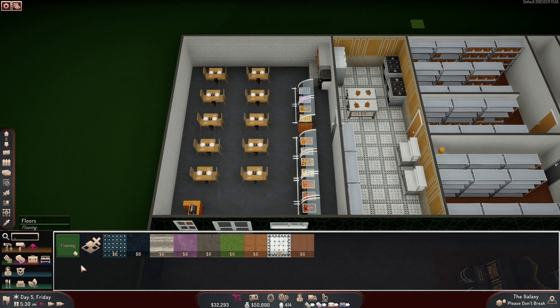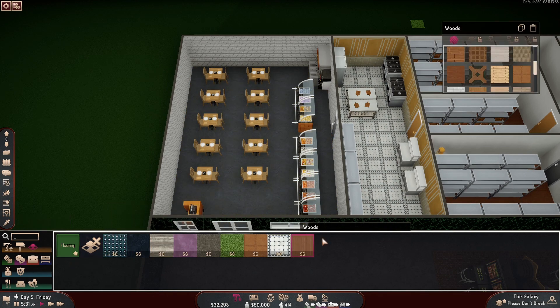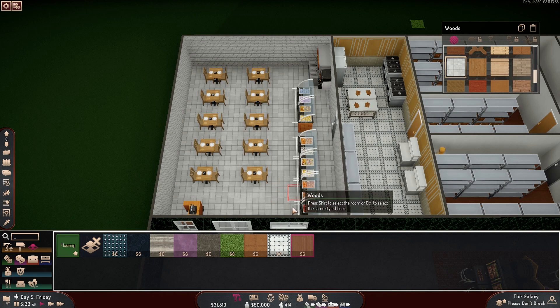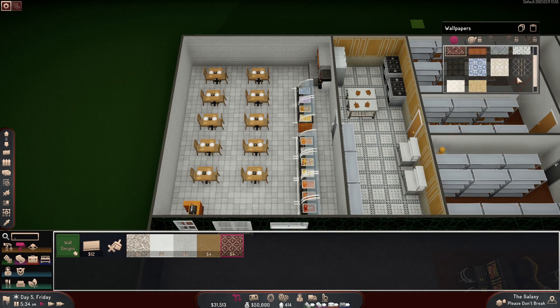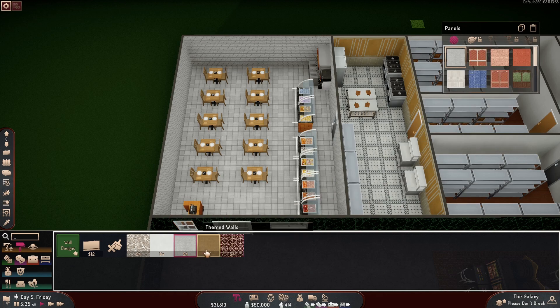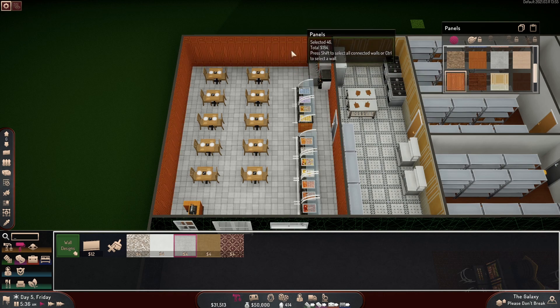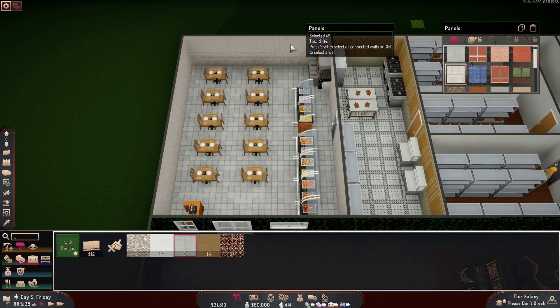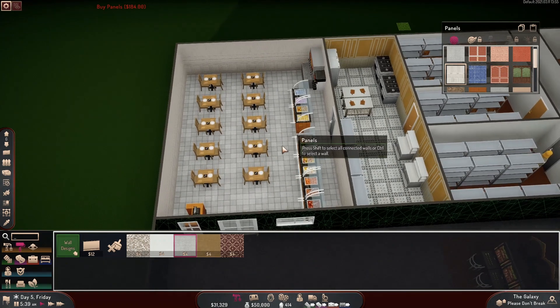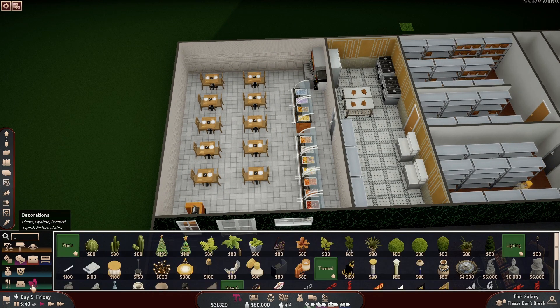I need to make this place look good — I'm pretty sure it looks horrendous right now. Flooring — what kind of wood floor is this? Oh yeah, I like that. Need some themed walls. What about these panels? How do these walls look? No, that looks like a prison. There we go — nice little walls right there. Need some decor — make this place look good.